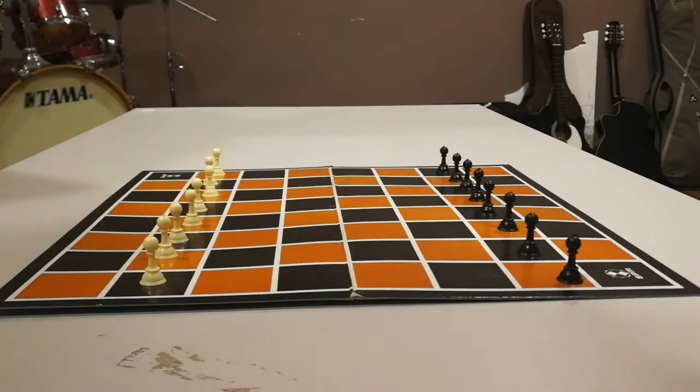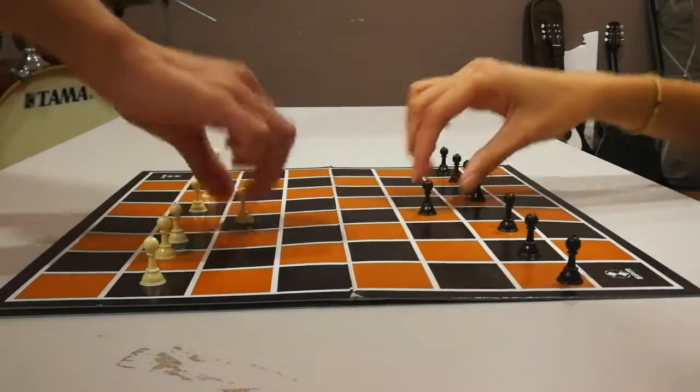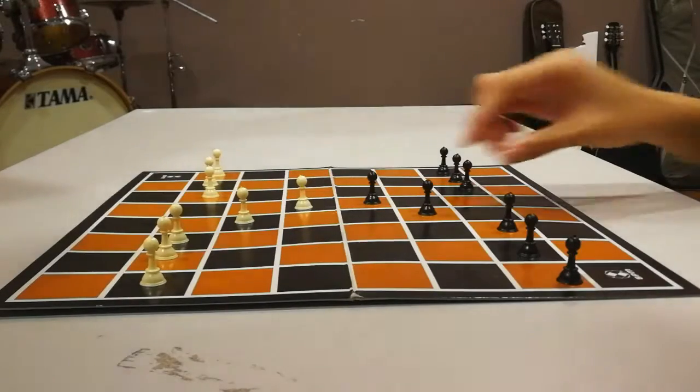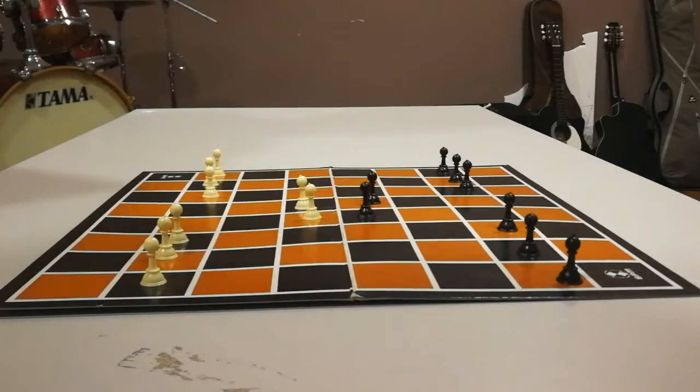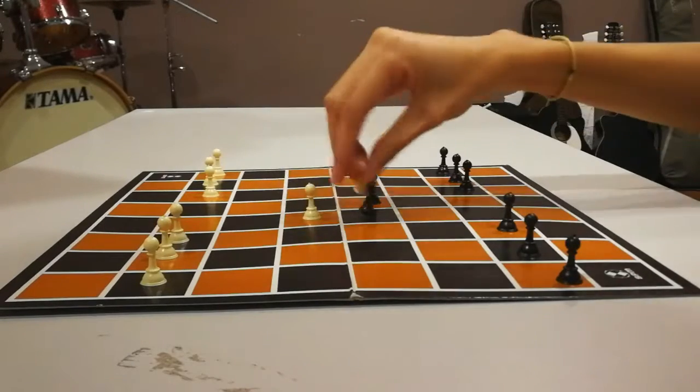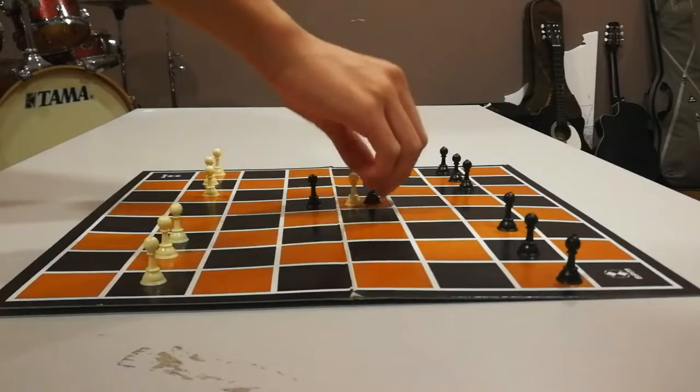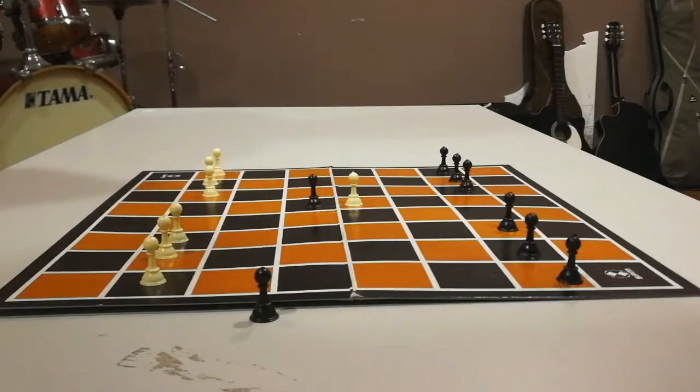The pawn's first move may be either one or two squares in a forward direction, and after that only one square at a time. The pawn may move diagonally only to capture an opponent piece. It cannot capture a piece moving forward and never moves backward.